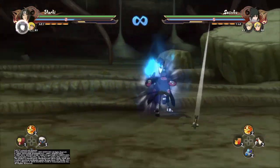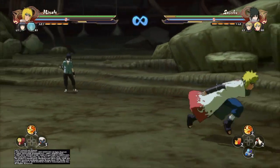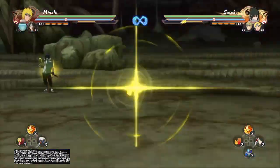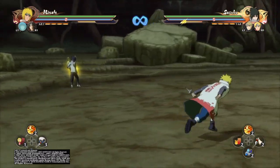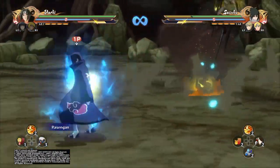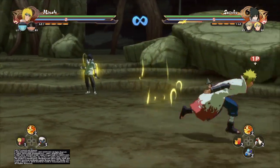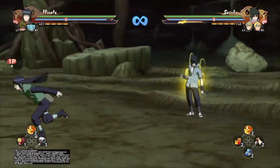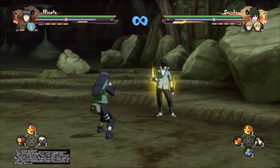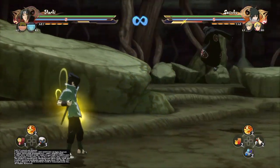Look at some of the things I'm doing here and try to explore your options with different partners. Keep in mind that with certain jutsus, it does benefit you to switch into that jutsu if you know it's going to connect. For example, anybody with a rushing jutsu — such as a Rasengan, Chidori, Lightning Blade, anything that goes into a mini cinematic — if you switch over to the character using that move, you will get the full damage off of it. When used as a support move you don't get full damage, so you'll see me switch into Minato doing his Rasengan and it goes into the cinematic — that's because I fully switched over to him.